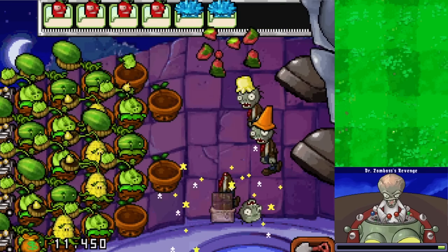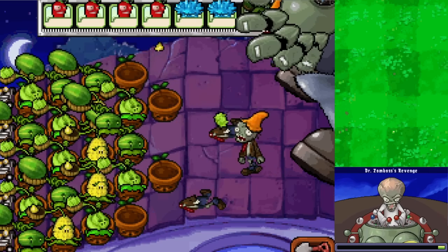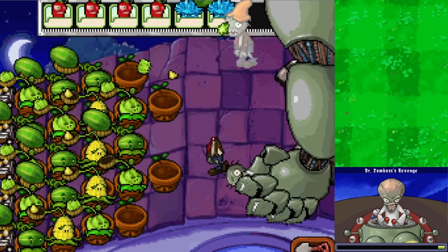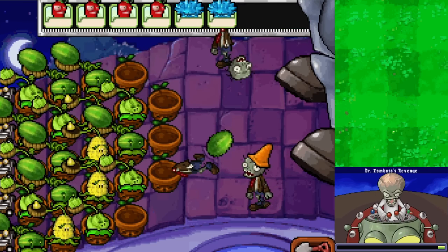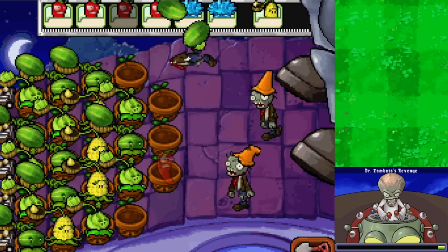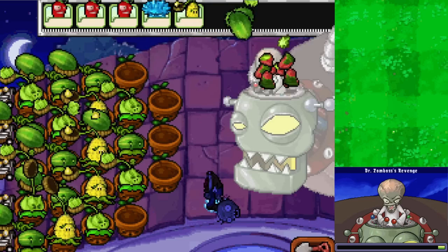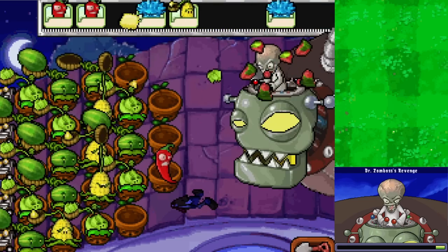Looks like we might not even need it. That won't damage Dr. Zomboss from that angle though. If we hit him from here now we can start freezing him. Come on, do a lot more damage there and then freeze him again. Go for one more and then maybe Jalapeno again - ready! Got it right before he ran off, and then we freeze him again. Awesome! Now what are you going to do buddy - I'll torch you, that'll make you run away. Or maybe not - can we freeze you again? Here we go!